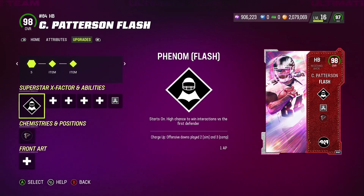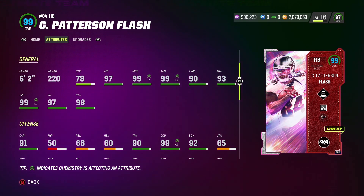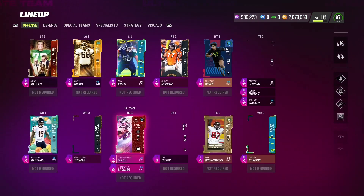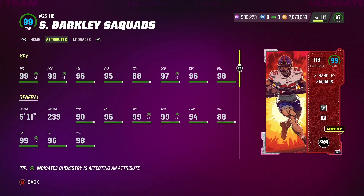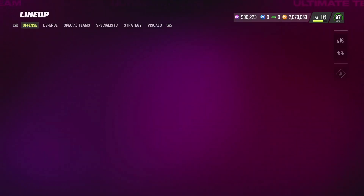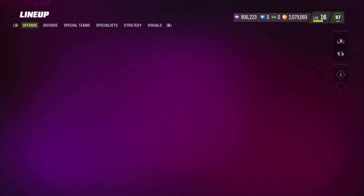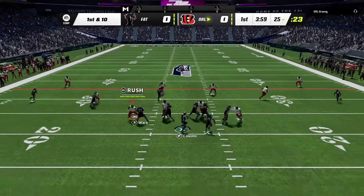The stars of this video: Cordell Patterson — The Flash. I've been using this card for a few months now and it is great. He's got the Phenom X-Factor, 99 speed, 99 acceleration, 6'2" 220 pounds — he's going to carry us. We're using a two running back system because Saquon Barkley — Saquads — is at the power back spot with Tank ability. He has 99 speed. Phenom stays on The Flash. We also have DeMarius Thomas and Brandon Marshall with great run blocking stats.